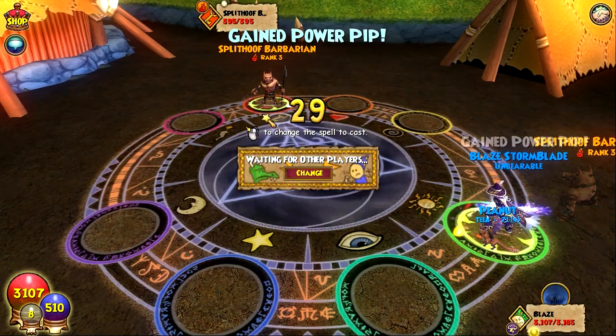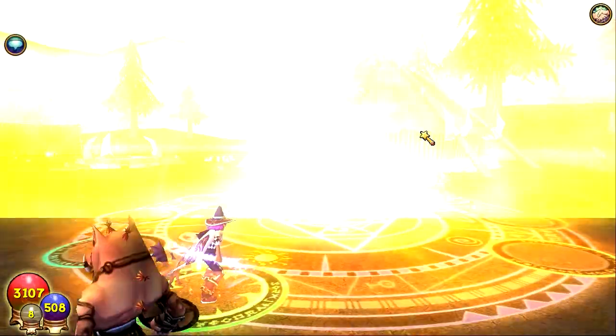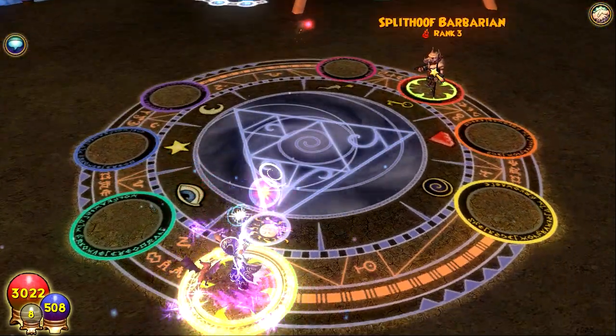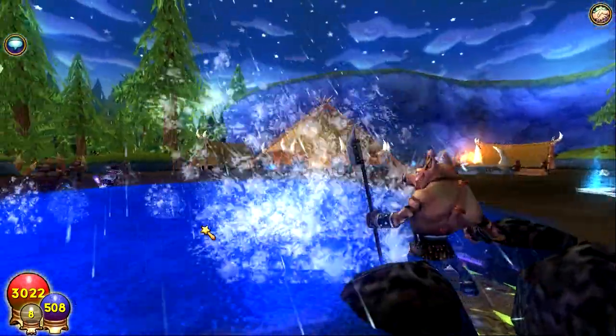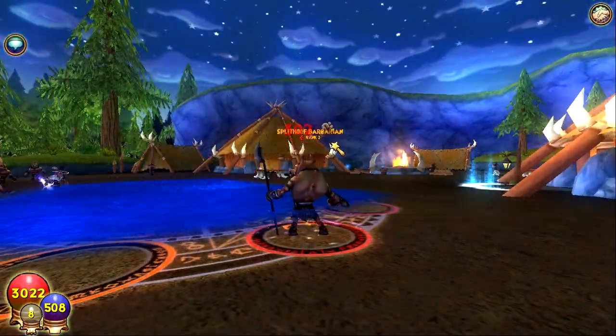We're just going to kill him really fast. You can't use enchants on the auto click because you can't make it enchant the spell, so you're just going to have to use regular Tempest. That's why you should do it on these guys because they don't have that much health.